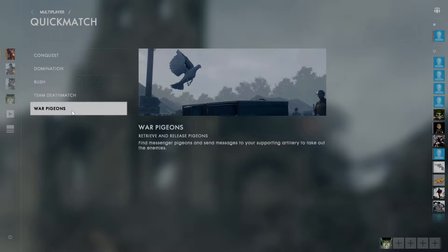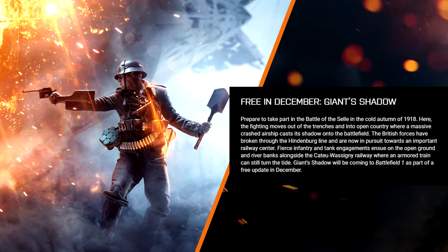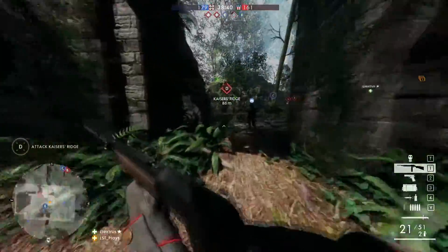Just a quick note as well — there are nine maps in Battlefield 1 as of right now, with a new map launching for free in December called Giant's Shadow, which is very unlike EA to give something away. But most of the following modes take place in either specific areas or utilize the entire map, and with that we'll start with something that's a favourite of mine and many players out there — Conquest.